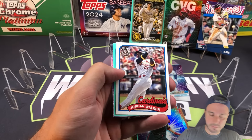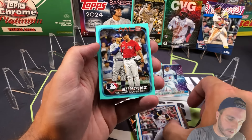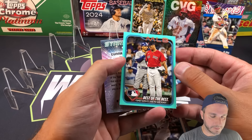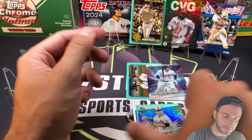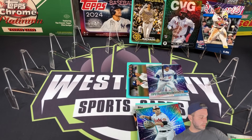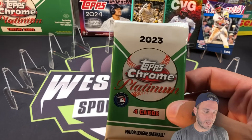Nothing crazy crazy but a lot of really nice cards. Noel Veje Marte, there's a Gunner Henderson cup card, Jordan Walker '89, and the aqua is another combo card - Mookie Betts and Rafael Devers. Really nice first blaster with a lot of star power. Let's go over to the Topps Chrome Platinum side - I've been dying to get back into this set. These are my last six blasters and I'm savoring it as much as I possibly can.